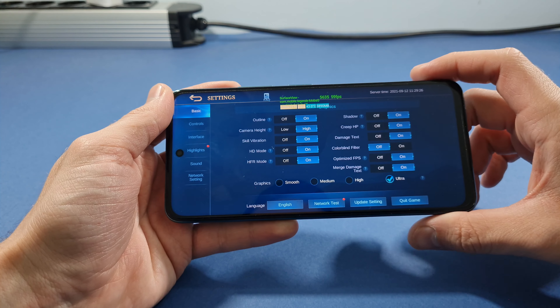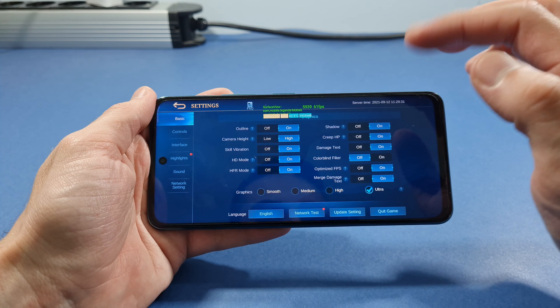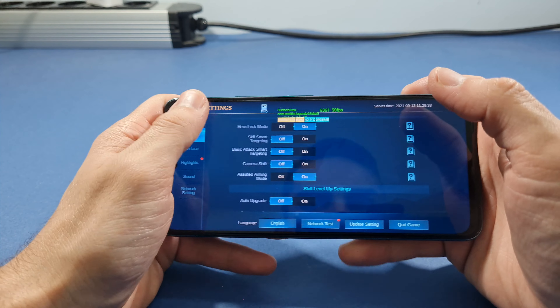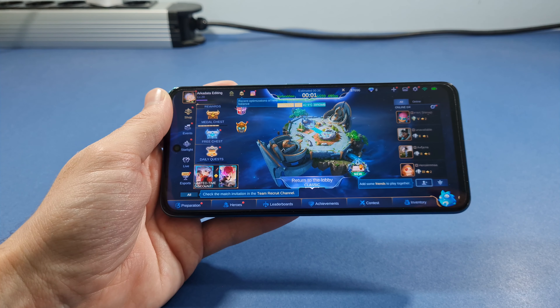Let's go straight to graphic quality. I already set everything to maximum with ultra graphics. Everything is set on or high, only the color blindness filter is off — that doesn't affect any graphic settings. And let's start a classic game and see how this phone reacts to it.